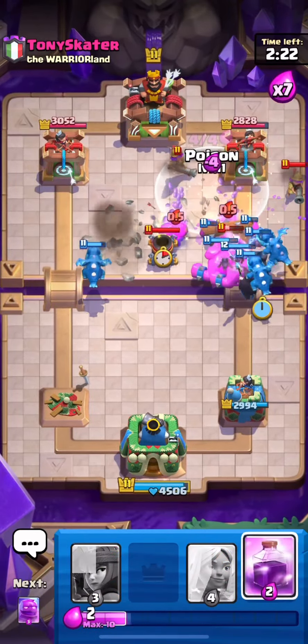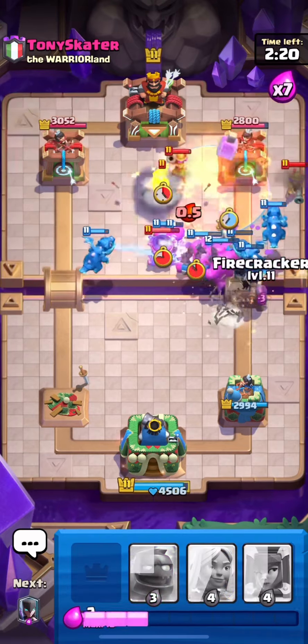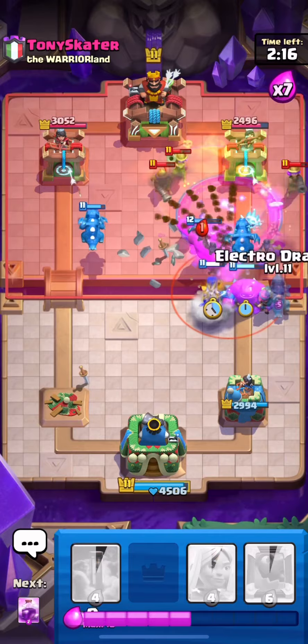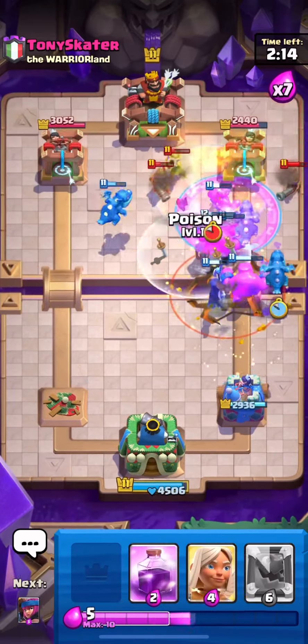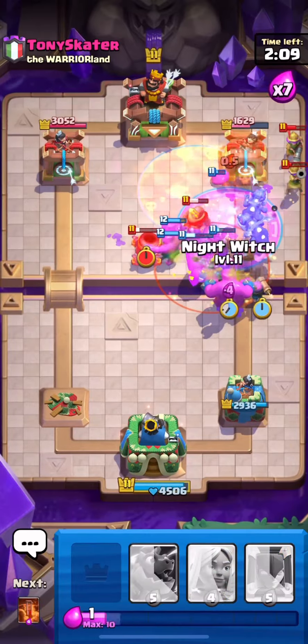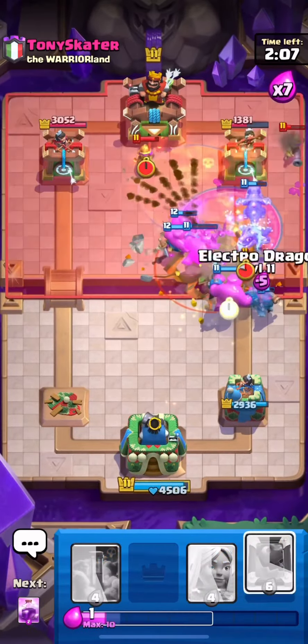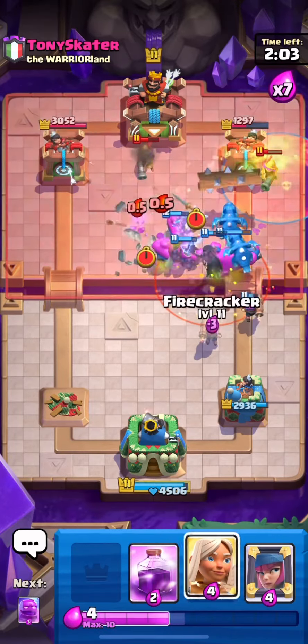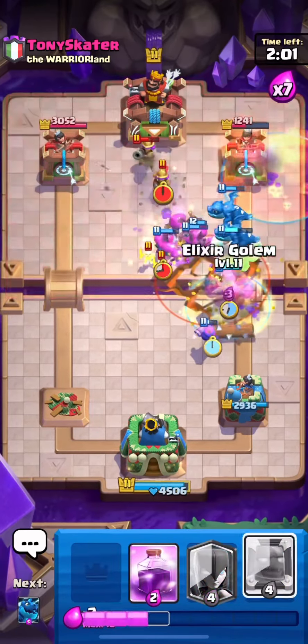It is a lot better if you have the evolved Firecracker. It doesn't matter if you don't, but you are at a bit of a disadvantage against those who do have her. If you can keep her alive longer, since you are going to be spamming Firecrackers and every other card, every third Firecracker being an evolved one gives you so much value from the extra damage and extra health.